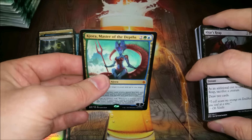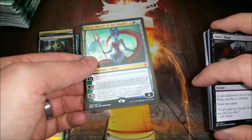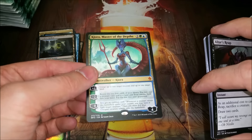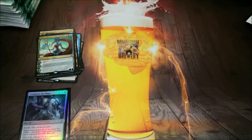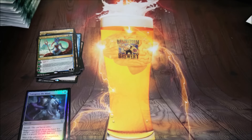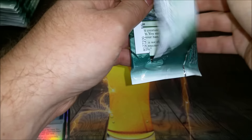Mythic planeswalker — Kiora, Master of the Depths! Sweet card. I did pick up a foil for the cube the other day, but you can't have too many sweet Simic mythics. That's actually the first pack in the second stack, so you start off pretty well.